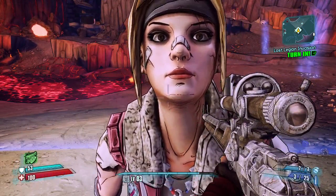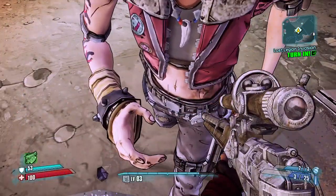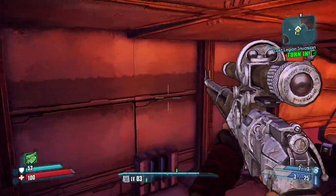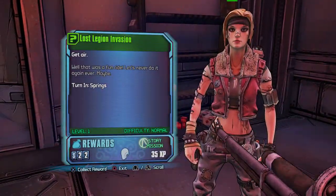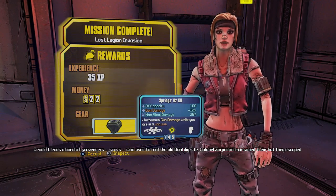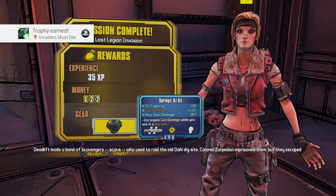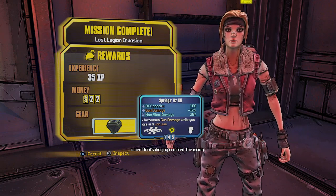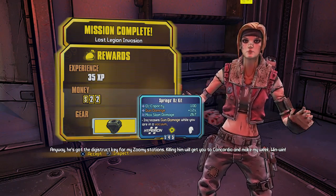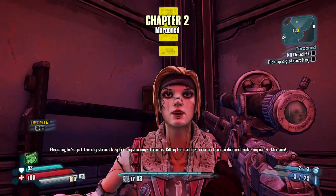She's twitchy — she's tweaking out. I had to wait for her to come in. Deadlift leads a band of scavengers — scavs — who used to raid the old Dahl dig site. Colonel Zarpedon imprisoned them but they escaped when Dahl's digging cracked the moon. He's got the digistruct key for my zoomie stations — killing him will get you to Concordia. Win win.